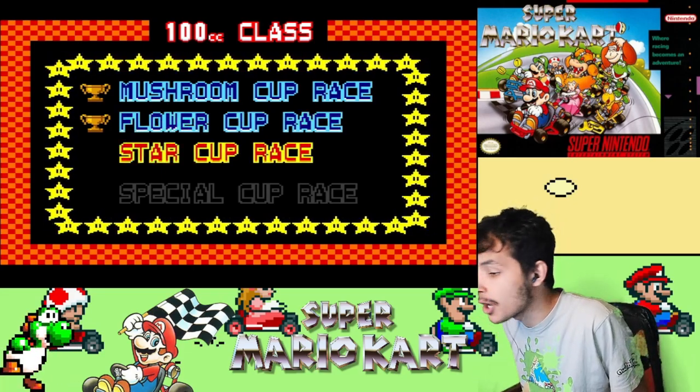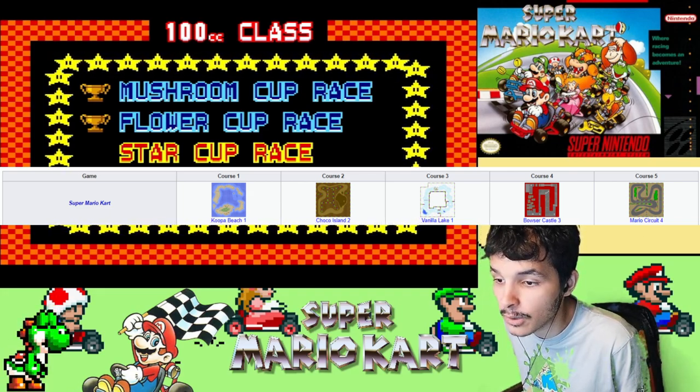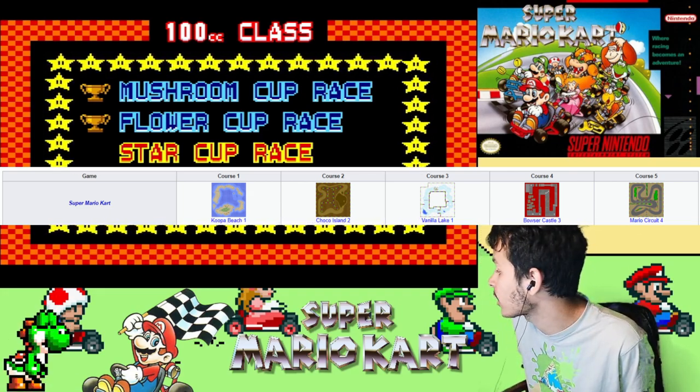The tracks include Koopa Beach 1, Choco Island 2, Vanilla Lake 1, Bowser Castle 3, and Mario Circuit 4. Let's get going.